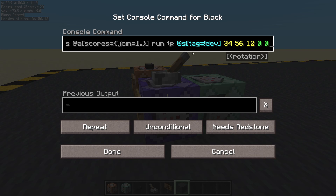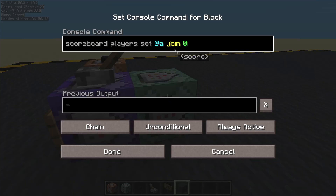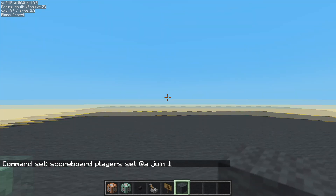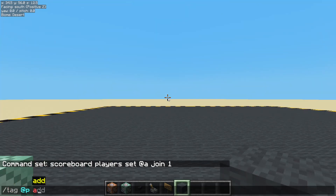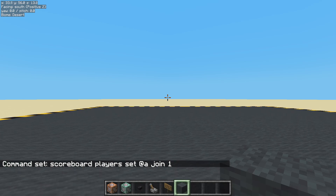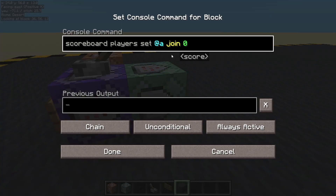So that's how we do it. We check if their join score is one, then we run the command, and then we reset their join score to zero. Now, if we made a mistake here and set that to one instead — I'm stuck. And that is why I added the dev tag, so I can just get myself away out of that little loop there, and then we can fix that command.